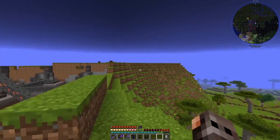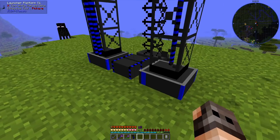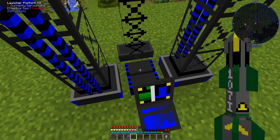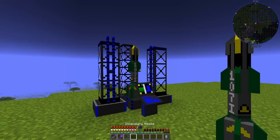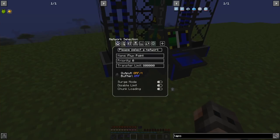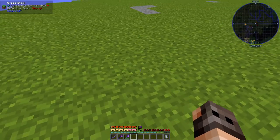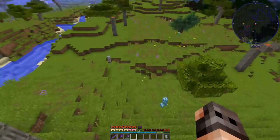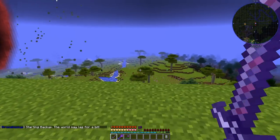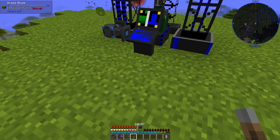For missile testing we head over there. This is the platform, this is the launcher, and this is the control panel — very cool. You put the missiles in by right-clicking. It also requires RF to be ready to launch, then you can specify the coordinates. I found the coordinates for that Acacia tree over there, so let's see if we can launch the missile.